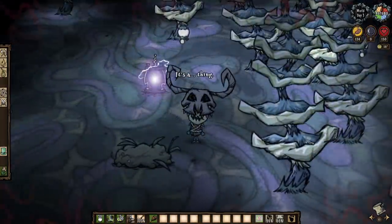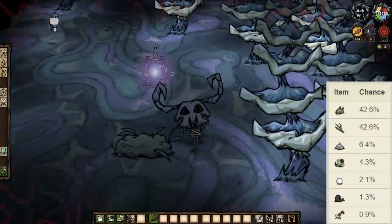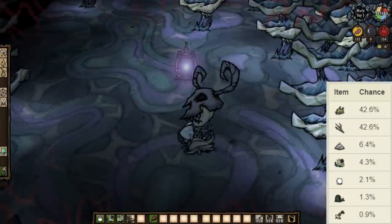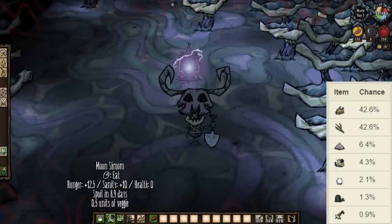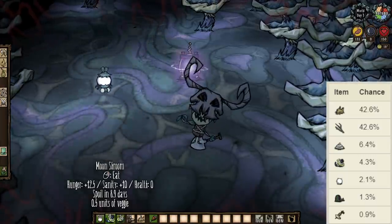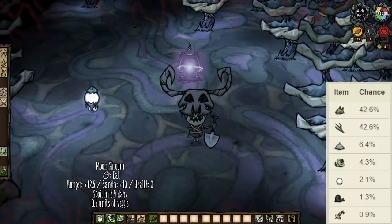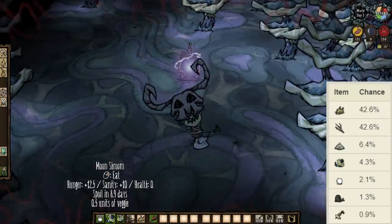The last source of shrooms of the moon: naked mole bat burrows. When mole bats sleep, they create a burrow. Shoveling them can offer up to seven different drops in any combination of two items, with moonshrooms included at a 4.3% chance to drop.